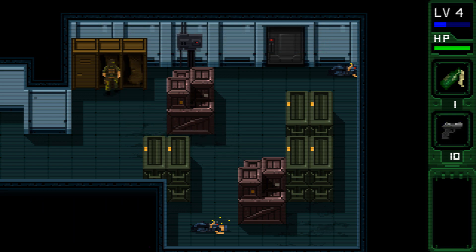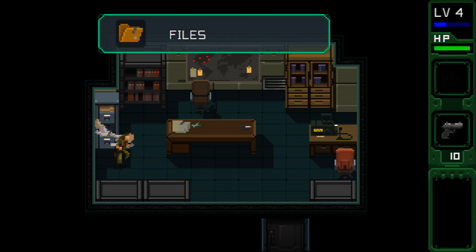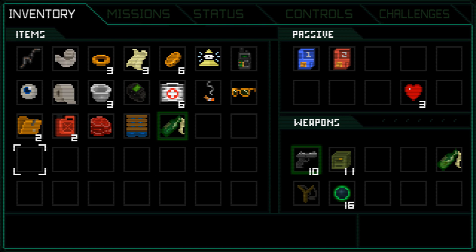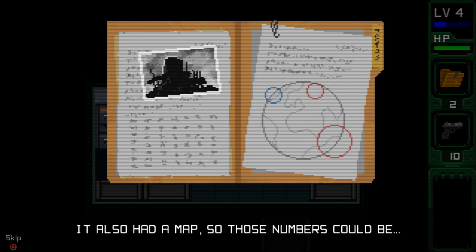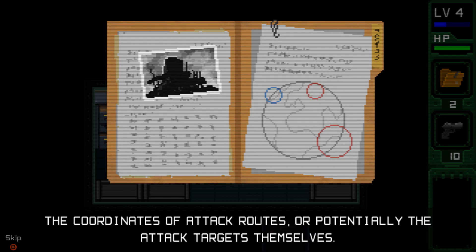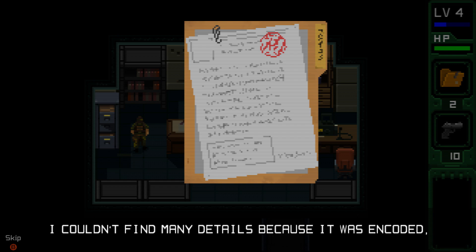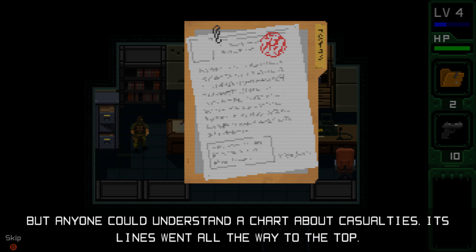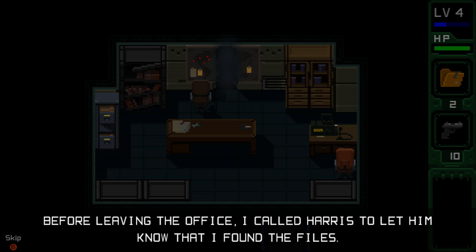Some sort of office — I'm sure there'll be some more files here. The second file of Operation Jericho was a compendium of coded numbers. It also had a map, so those numbers could be the coordinates of attack routes, or potentially the attack targets themselves. The first file was about an attack plan — its code name was Operation Jericho. I couldn't find many details because it was encoded, but anyone could understand a chart about casualties. Its lines went all the way to the top. So we haven't really found much more about Operation Jericho. Before leaving the office, I called Harris to let him know that I found the files.